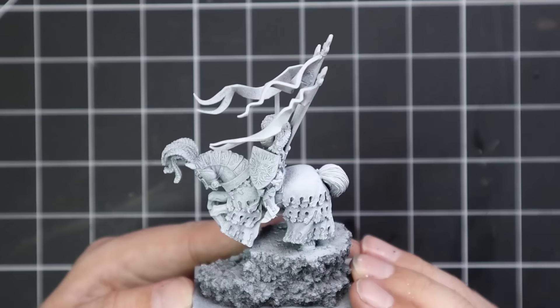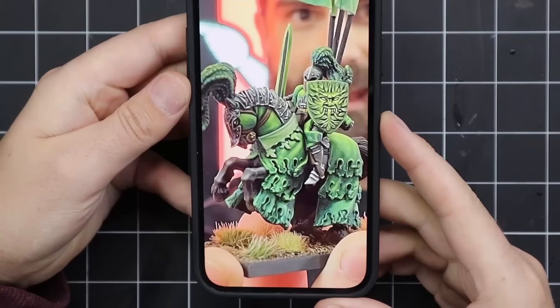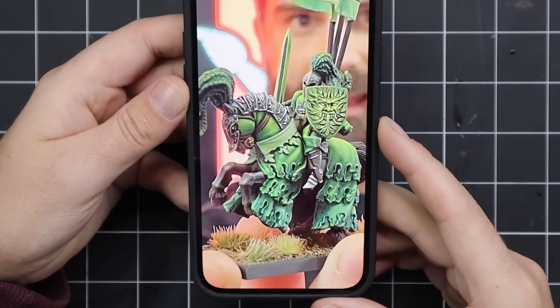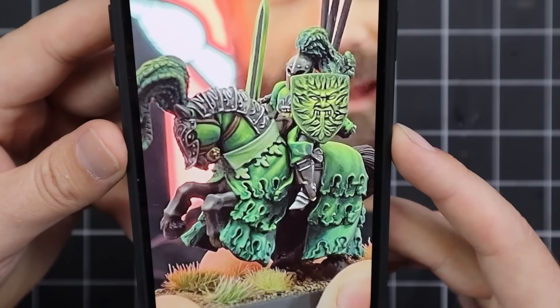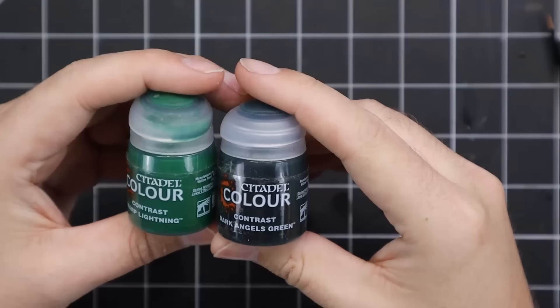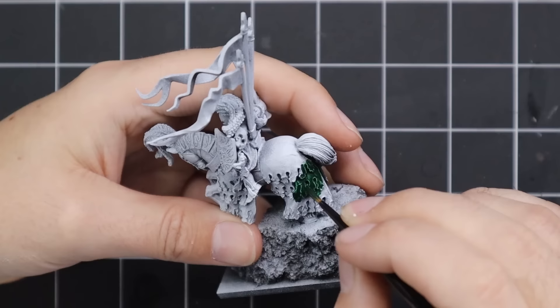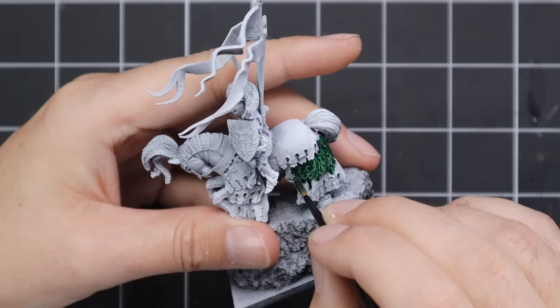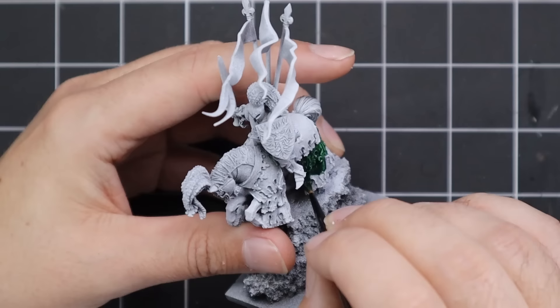Then it was on to spraying. I sprayed the miniature black and then, following Fletcher's guide, got a pure white heavy zenithal from the top. Step one of his tutorial was mixing Warp Lightning and Dark Angels Green 50-50. Normally I don't mix anything on this channel, but following Fletcher's advice I did the 50-50 mix and it gave me a beautiful and perfect base coat for the Green Knight. I didn't always mean to say Dark Angels Green — I just meant the Green Knight, but my mind ran.